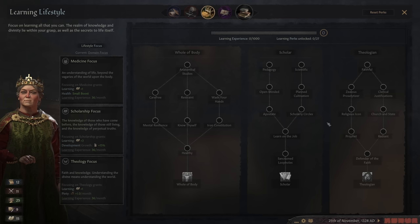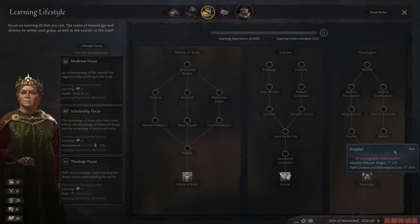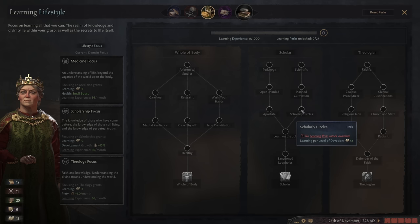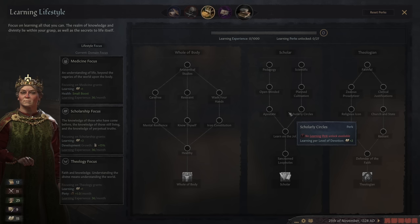Once you have your religion ready to go and you want to reform it, you want to pick up Prophet right here. Faith creation and reformation costs minus 50%. It's going to save you a ton of piety and allow you to do it much sooner than you'd normally be able to. Learning is really, really important. There's also a bunch of other ones if you want to speed up your research. Obviously this one helps a lot with the cultural fascination progress, but anything that gives you learning is a huge boost. Level of devotion is not hard to get with this build - you're going to get like a plus 8 to plus 10 just by having this one thing, which really makes a big difference in increasing your learning rate.